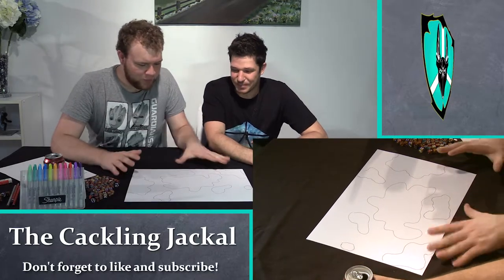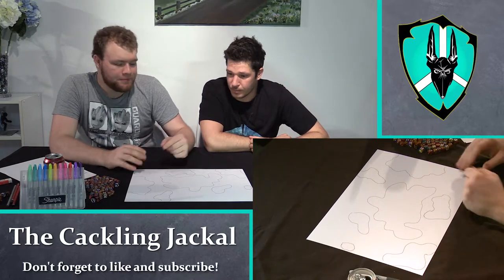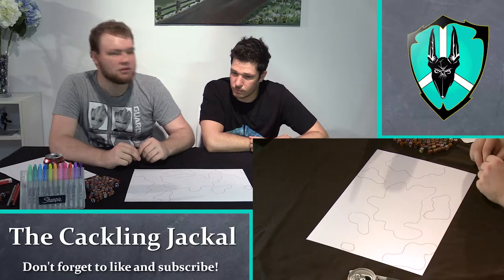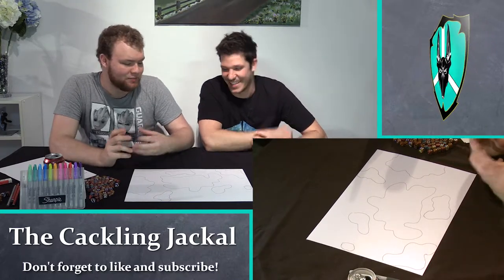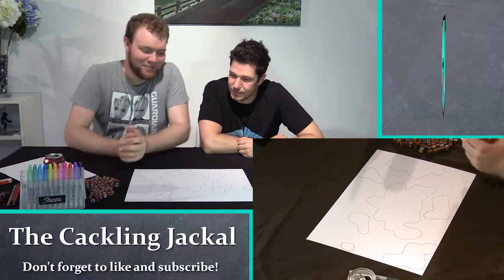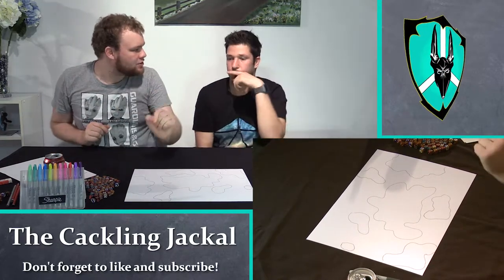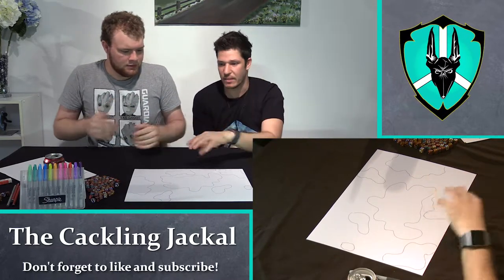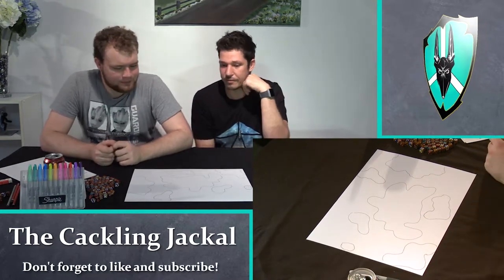So we've got a pretty random looking world. We're probably going to refine this later — for instance, this continent right in the middle here looks very blobby. But later on we can sort of add some edges, some erosion, some things like that. I've done a bit of map drawing before and I often start like this and then you go into the detail later and it makes it really come to life.